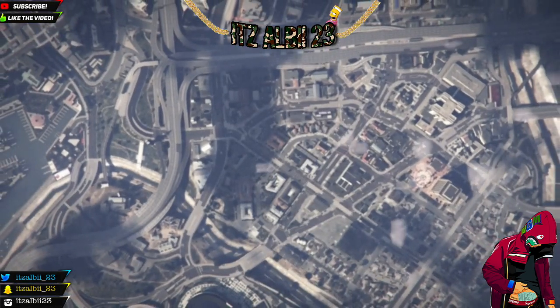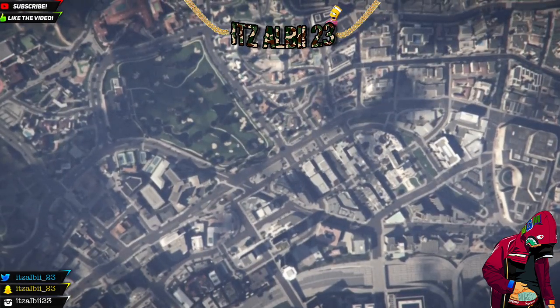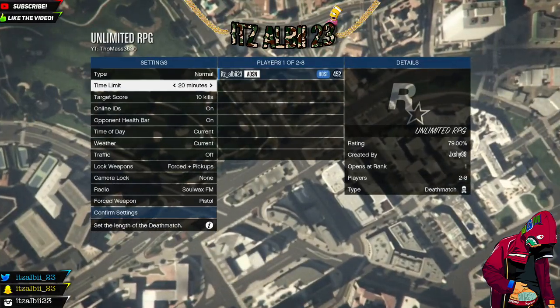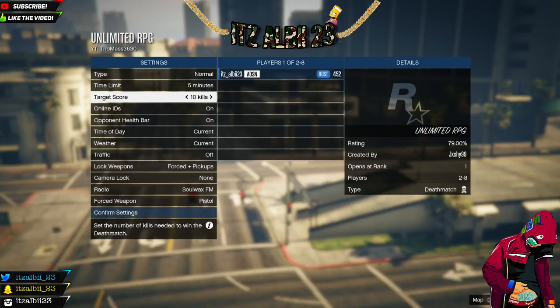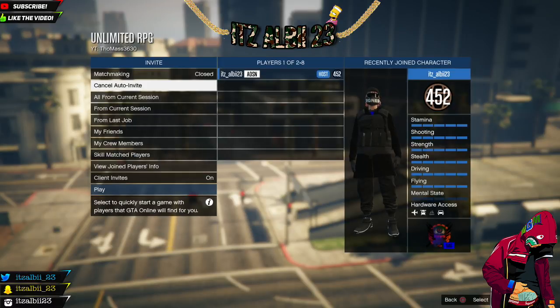You're also going to need somebody to help you with this, so just get a friend or any random person to join you. Leave the settings as they are — 5 minutes, 10 kills. Don't change anything. Confirm. Get somebody to help you with this.